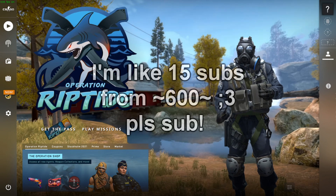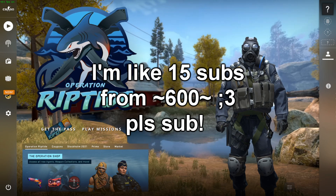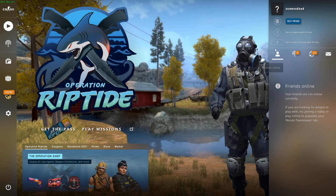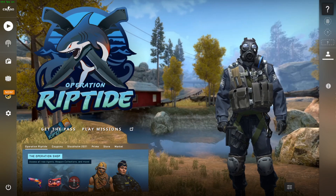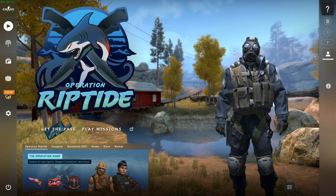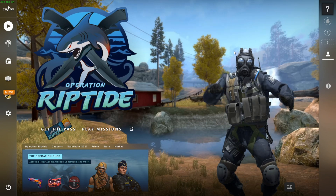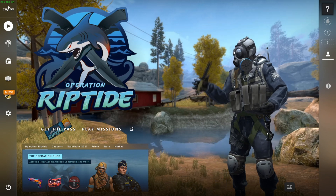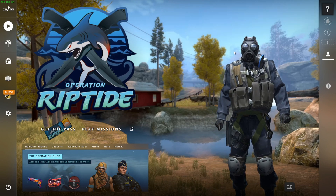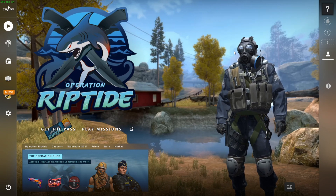Hey guys, I'm back with another video. Today I'm going to show you how to avoid being kicked from the server when some cheater crashes the server, because that's a big issue right now. People are server crashing — it's an exploit in the game, so anyone with decent cheats can crash the server. They basically freeze the server until everyone gets kicked out, then they bring it back up once everyone leaves and just win the game, getting free wins.